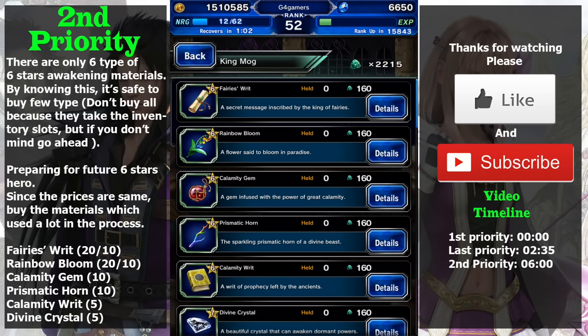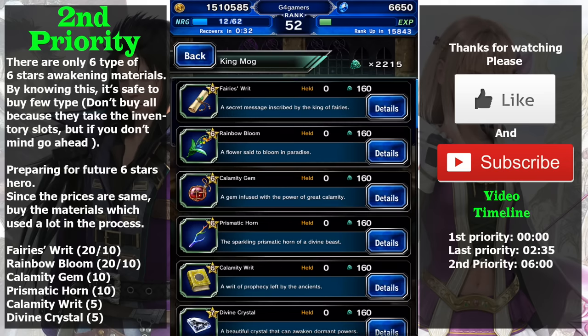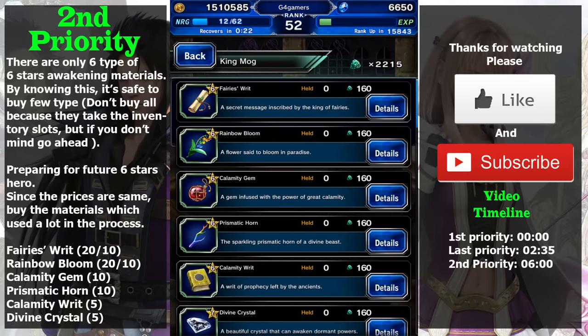The second priority is the six-star awakening materials. If you have already obtained all the recommended items in this video, I suggest spending your shards on these six-star awakening materials. Later, if one of your heroes gets an upgrade to six stars, you can evolve them as soon as possible. However, this is only worth prioritizing if you have Delita, Lightning, or Ramza.